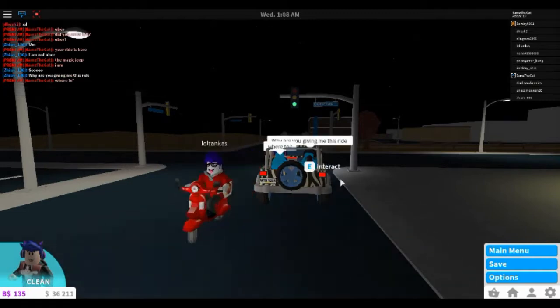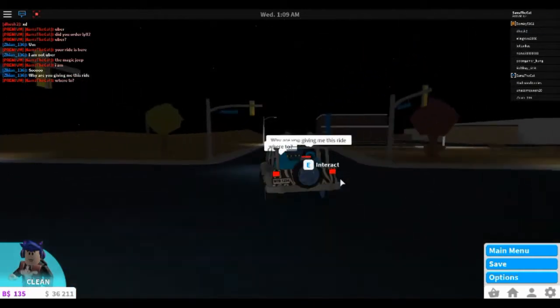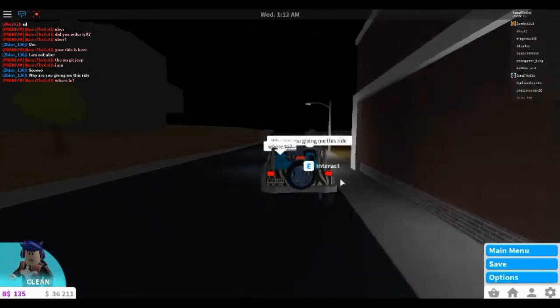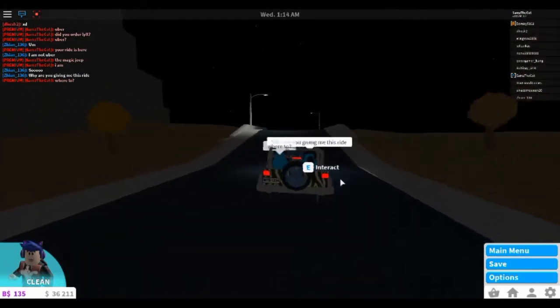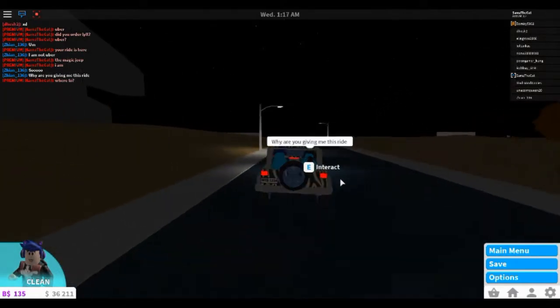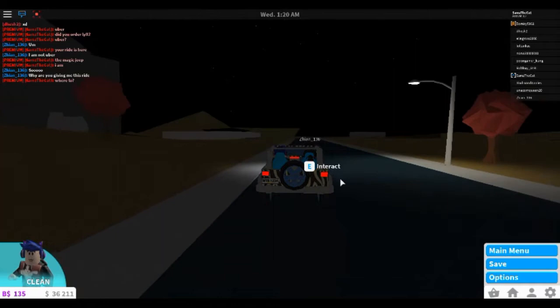I've got someone in the car with me - I'm gonna put a shout out if I can see her name. I'm going to the other side of Bloxburg in the crazy cool Jeep. Remember, don't get in a crazy cool Jeep just because someone says they're your uber.